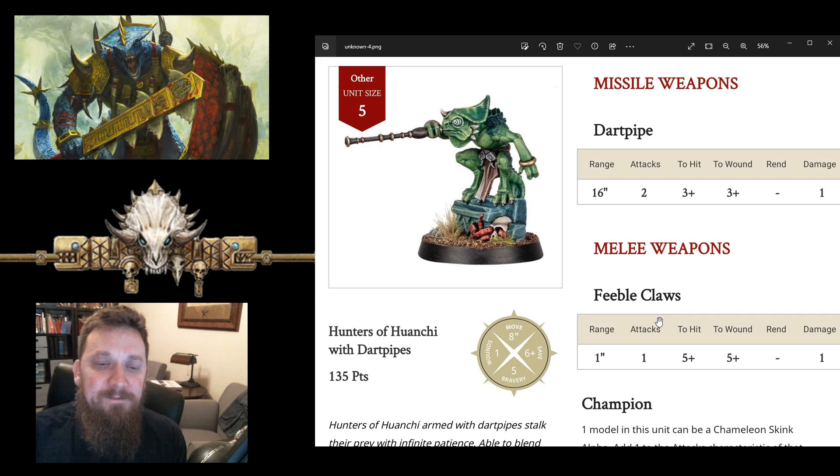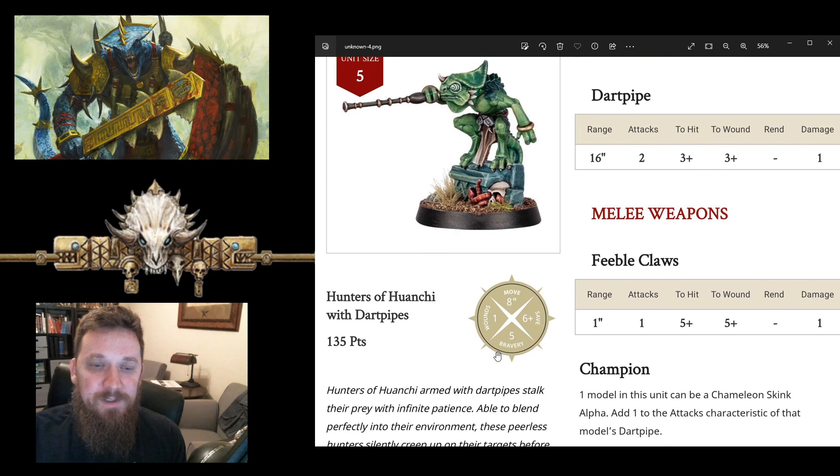These are our chameleon skinks, and they have a lot of similarities to our current chameleon skinks but with some upgrades. It is a unit of five and it's 135 points — that's 20 points more than our current chameleon skinks — but it's definitely worth the extra 20 points if you've got it. Five models, one wound each, eight inch move, six-up save, and five bravery. Of course that's 10 in the Starborn side of the army, five for Coalesced.